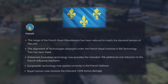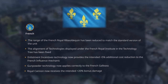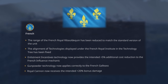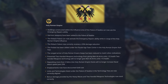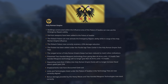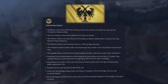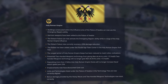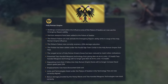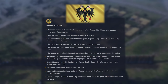Moving on to the French: the range of the French royal ribaldiquin has been reduced to match the standard version of the unit. Enlistment incentive technology now provides the intended plus 5 additional cost reduction to the French influence mechanic. Gunpowder technology now applies correctly to the French galleass, and the royal cannon now receives the intended plus 20 bonus damage. For the Holy Roman Empire: buildings constructed within the influence area of the Palace of Swabia can now use the emergency repairs ability. The Elzbach palace can now activate emergency repairs while in range of HRE influence and now correctly receives a 33% damage reduction. The ranged armor of HRE keeps has been reduced to match other civilizations. 200 weapons technology will no longer give man-at-arms plus 15 health. Depositing more than 5 relics into HRE docks will no longer increase naval attack speed past 25%. Emplacements now have discounted gold cost. And bonus damage from heavy maces and the 200 weapons technologies now stack correctly.